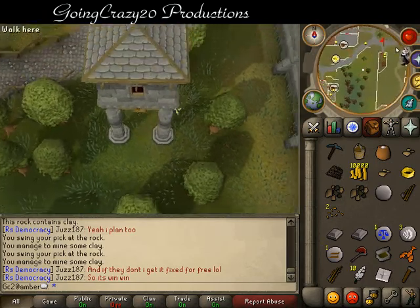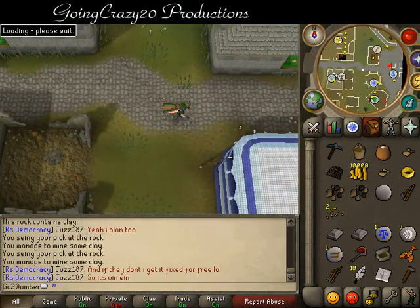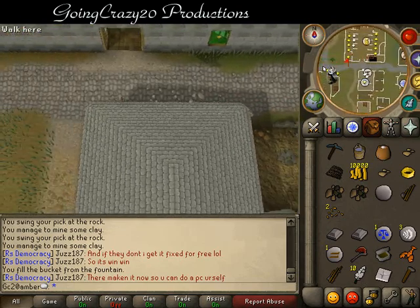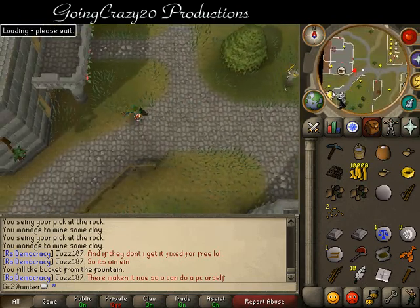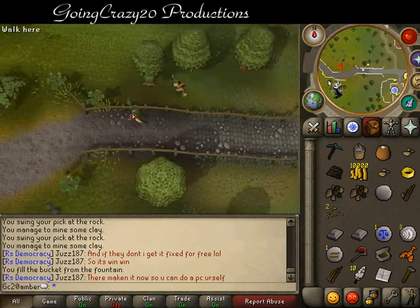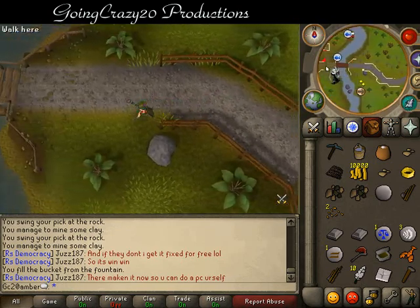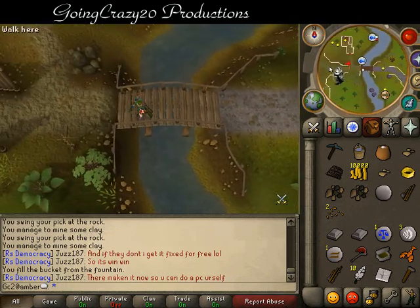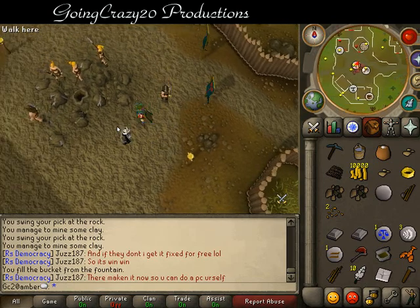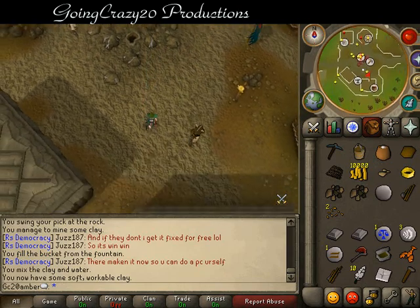Just by chance, if like me you brought an empty bucket, we can fill up our bucket at the Varrock city square. So if you already have a bucket of water, don't follow me to this part. Then go just to the hole right here — easiest spot. Use your bucket of water on the clay to make soft clay.